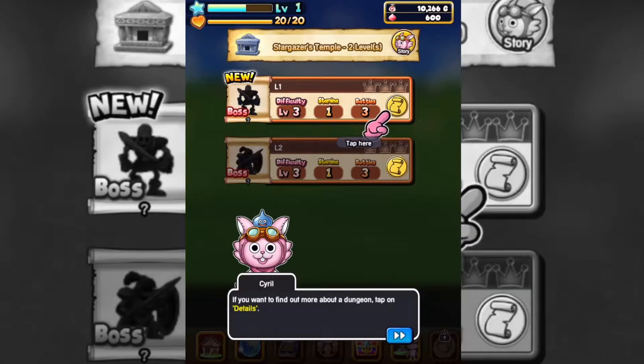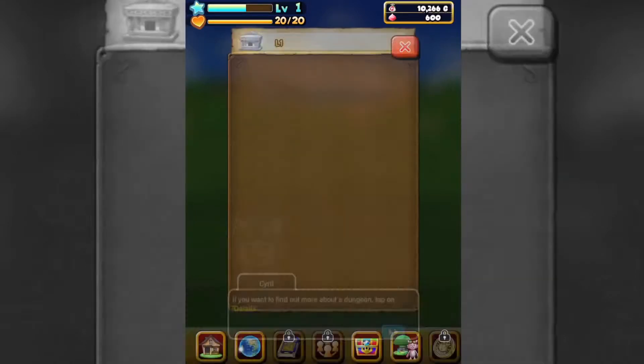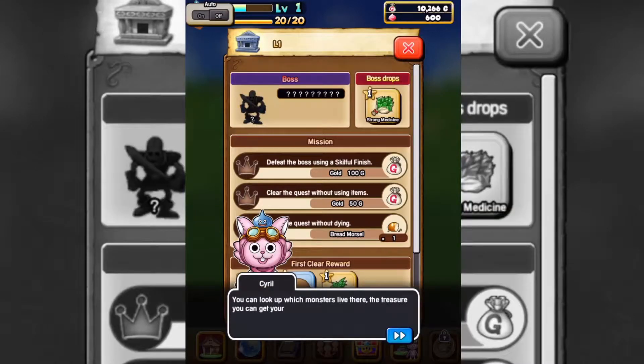If you want to find out more about a dungeon, tap Details. You can look up which monsters live there, the treasure you can get your hands on — it's all there. Each floor of a dungeon has missions to complete, and it's worth your while to do so because special rewards are up for grabs. Alright, that's enough dilly-dallying. Let's head on in.